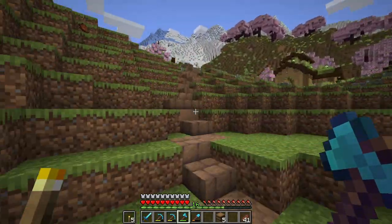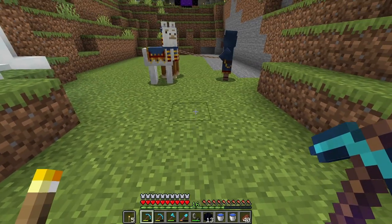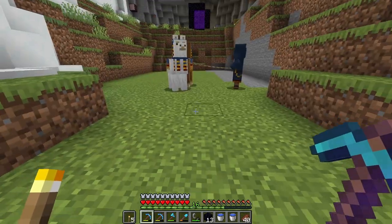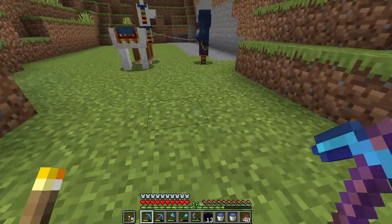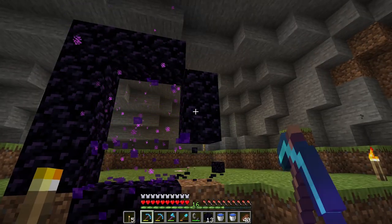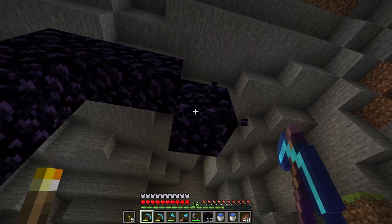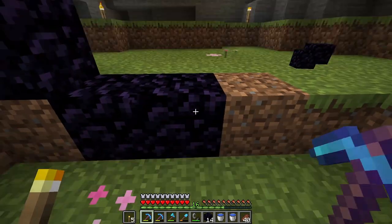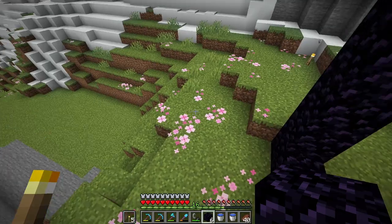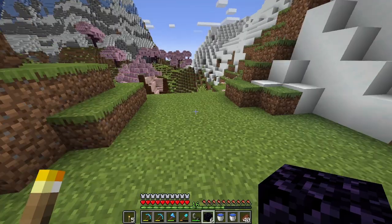Now we can get back to the nether portal that we're close to working on. We want the nether portal to be central to this area, so if we go with this opening here this will be our center point. We can take down this nether portal or maybe just take down part of it and make it slightly bigger, keeping this as our central middle point. And that should be big enough I think.